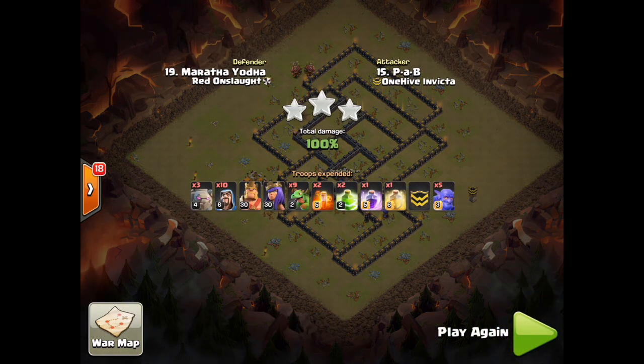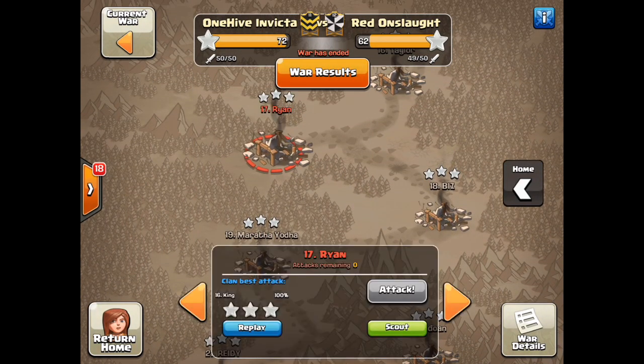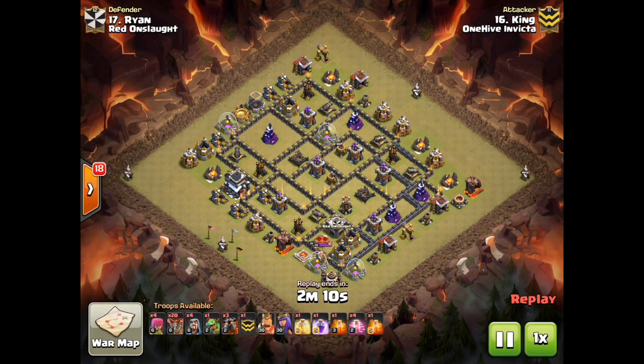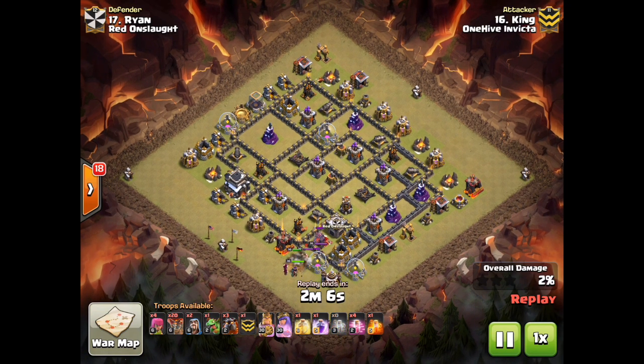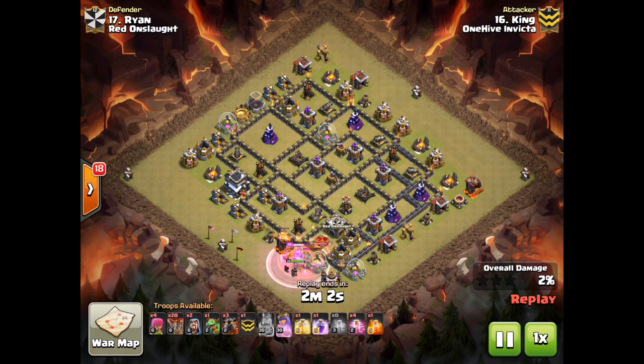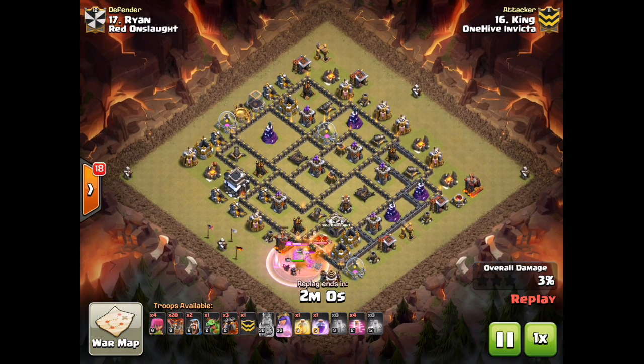Next we are going to look at number 17, hit by King. King is a former 2.0 guy, now back to being a regular 2.0 guy. He took some time in Swarm and sat with us in Invicta for a while, and now he's heading back up to 2.0, but he's helping out in the CWLL for this season. He's coming with a Quad Lalo.